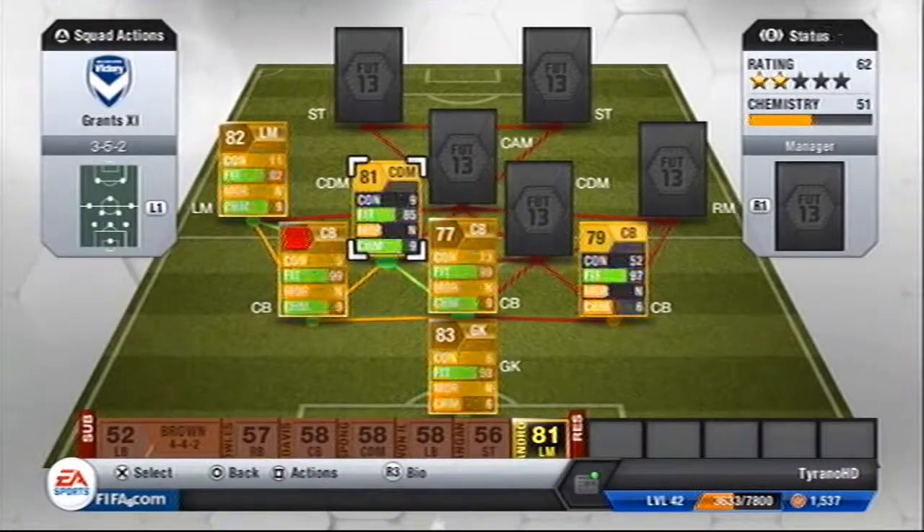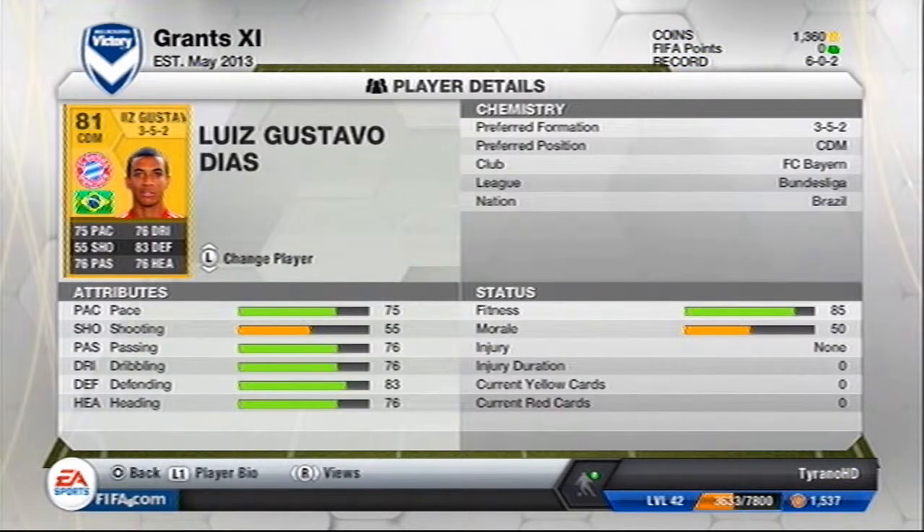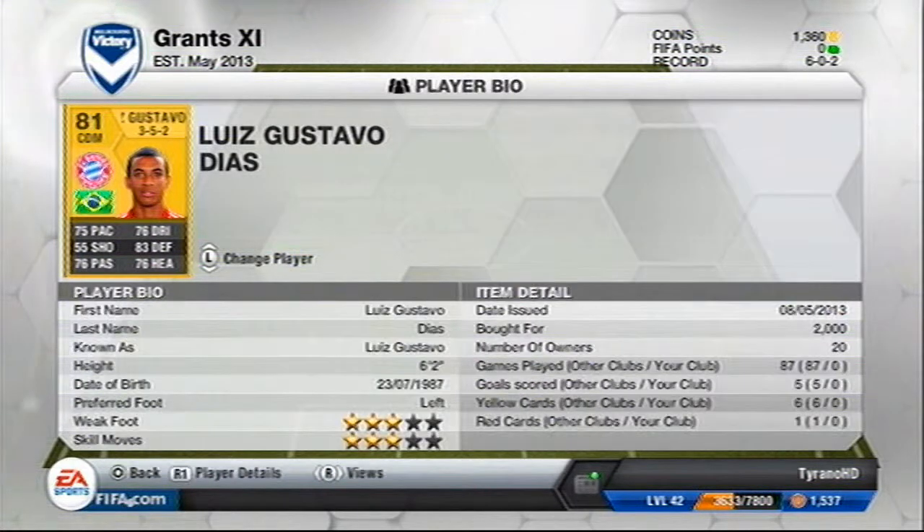First CDM is Luis Gustavo. Just a quality player — really good passing, everything is well rounded on him apart from his shooting.